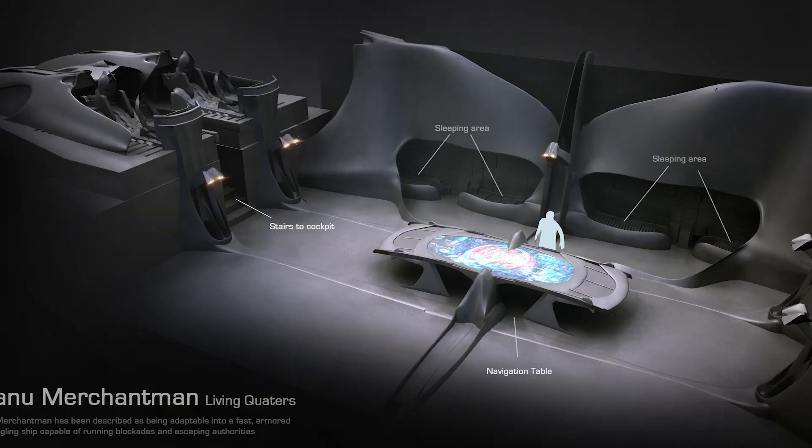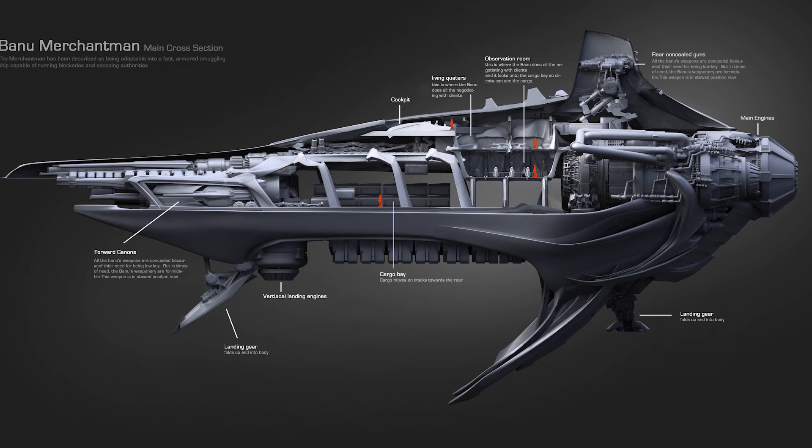Obviously when you make a human ship, you think in terms of what makes sense for a human plane or a human house, and everyone knows how it works. But for an alien ship, we have a bit of a wild card — we can do what we want, but we have to respect what we've said about the Banu in the past. We can't invent stuff just because it sounds cool. An important design point is that the Banu are a race that trades with the Vanduul, which is really special because no other race usually works with the Vanduul. So we had to consider: can the Vanduul get in the elevator if they want to trade? This is also why the ship got bigger inside.